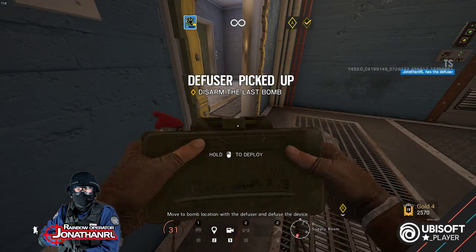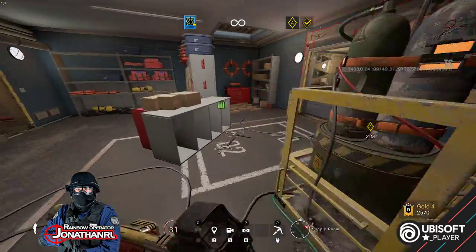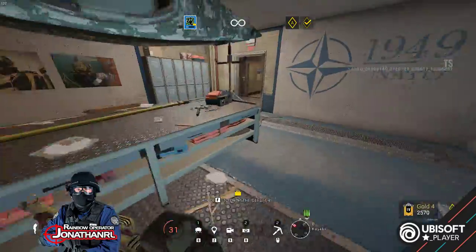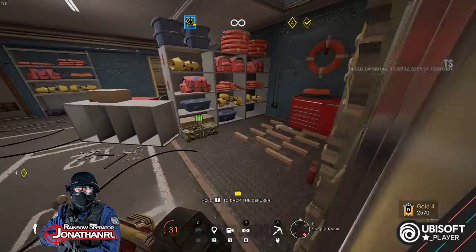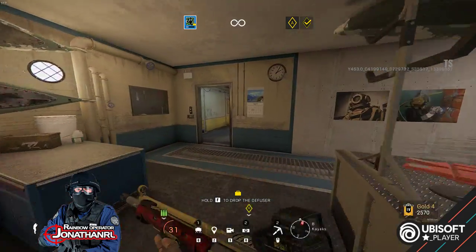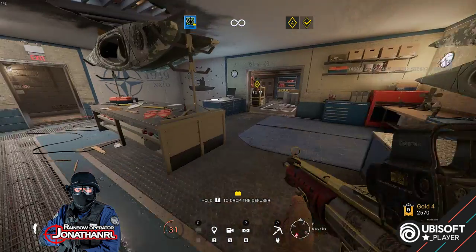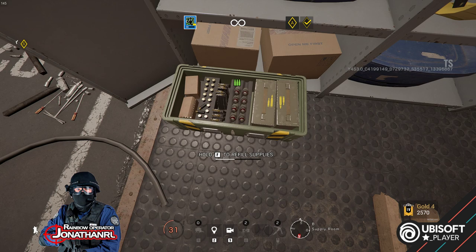So the first thing we are gonna do is set down the claymores. If there is a resupply here, we are going to make sure that we have the resupply done — yes, we got that. Claymore here. The terrorist hunt is a lot more relaxing now. Terrorist hunt was usually just go in and kill everything, but so far I'm only seeing the rush when the bomb is actually triggered.